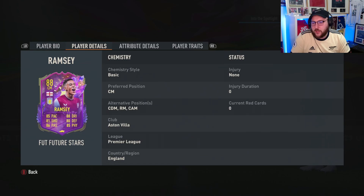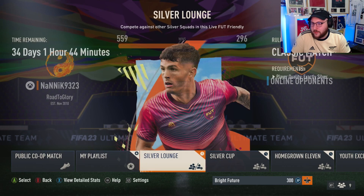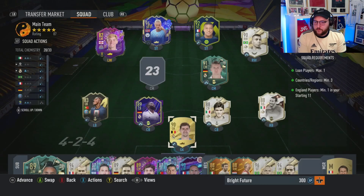Looking at the card quickly, he's four-star skills, high/medium weak foot, and can play right mid, CDM, CAM, and central mid. Looks like a decent card with no bad traits. For the Youth Excellence SBC requirements: loan players, one country minimum — three England, one in your starting eleven.